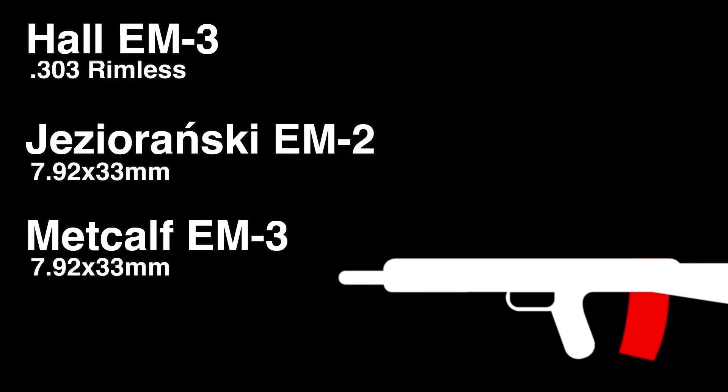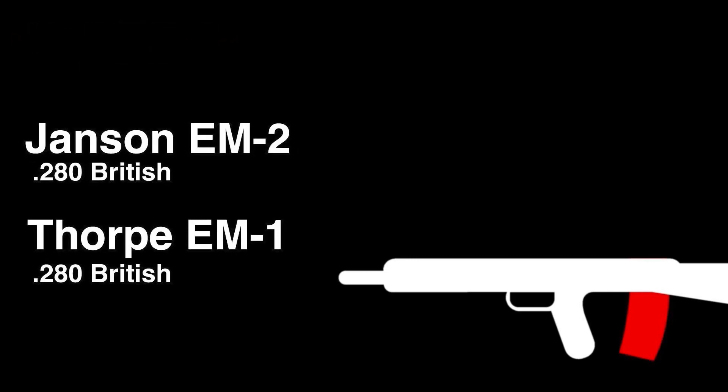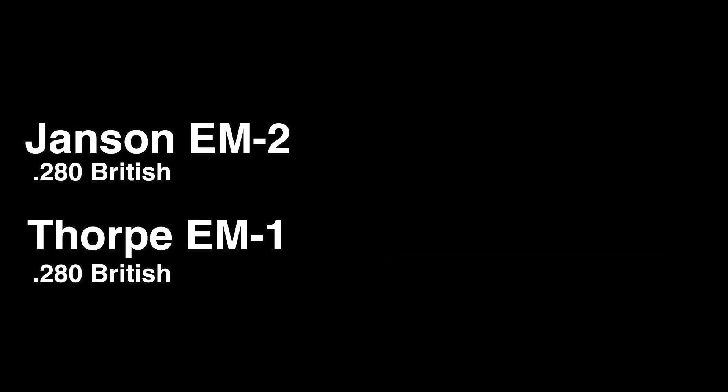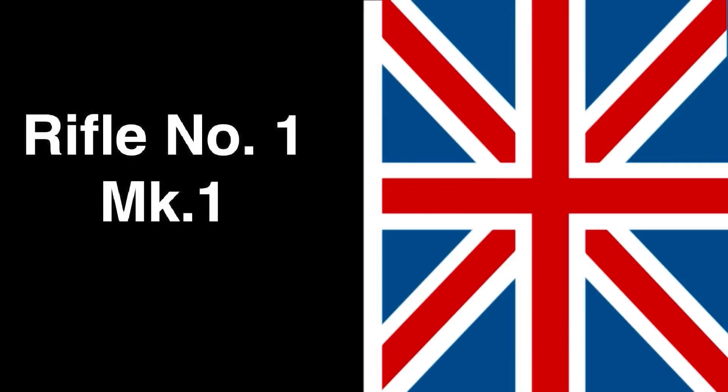Switching from the German 7.92mm in favor of a British 7mm or .28 inch caliber, it came down to two rifles — Thorpe and Janssen — with the latter winning. The EM-2 was the first bullpup rifle to be adopted by a national military.